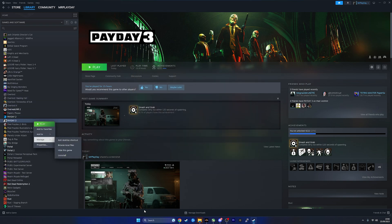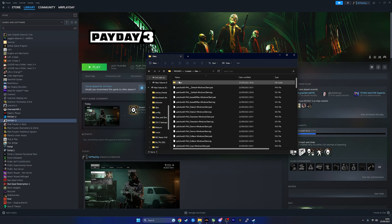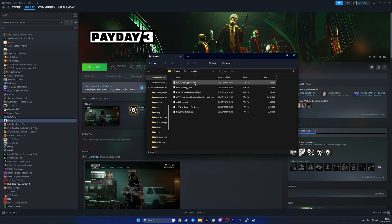Once you've done that, go on your Payday 3 thing and go on Payday 3 Content Packs. Then you want to make a new folder and call it this — that symbol — mods. I'll put it in the description in case you don't know where that symbol is. Make the file here and then open it up and you'll have a bunch of mods here.